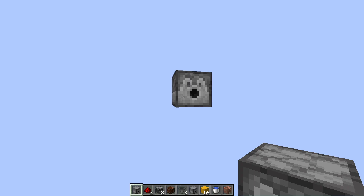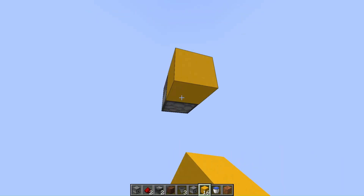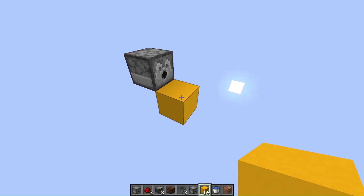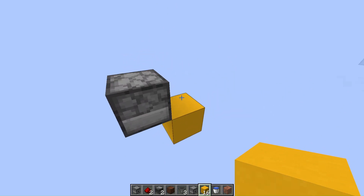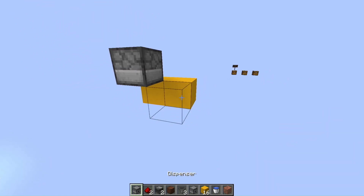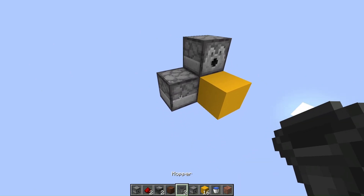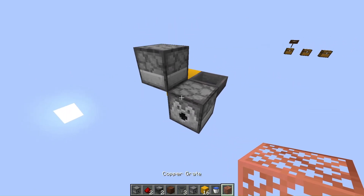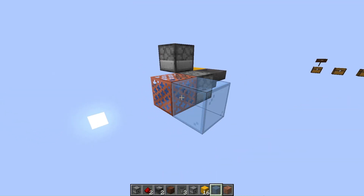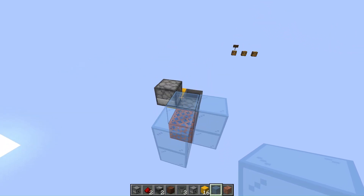First up, you want to start off with a dispenser pointing in whichever direction you want. Place a block down here — this is where you're going to be placing your dirt. Come off of this side, and then you want to place your other dispenser here, with a hopper running into it. Next up, place your grate over here with a water bottle. Grab some blocks to go all over this side, so that you can force the block up.